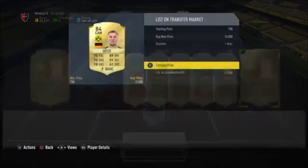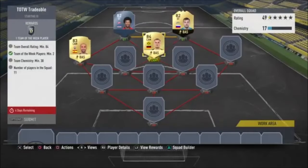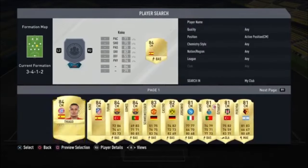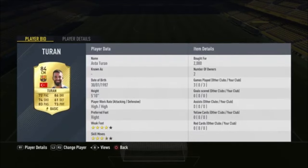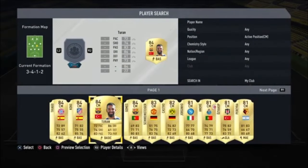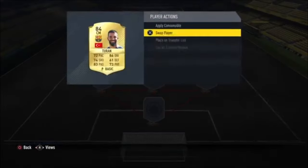If you haven't seen the rest of these Squad Builder Challenges, I would recommend checking them out guys — I think they've been pretty good videos, not gonna lie. All right, centerbacks — I've got quite a few in my club. Turan was pretty cheap.